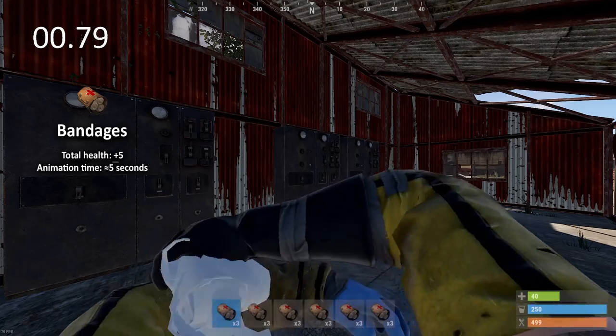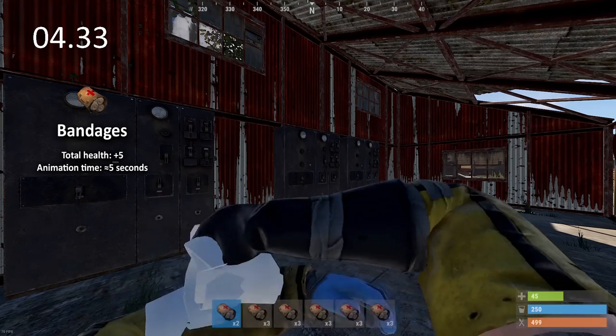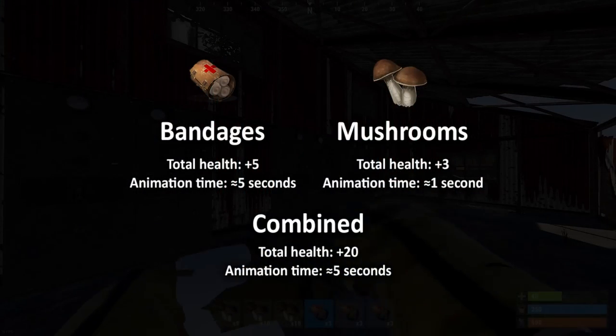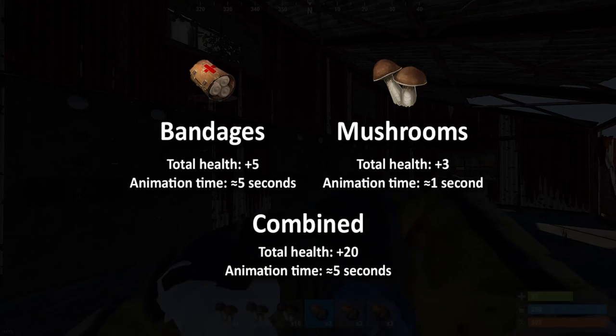Bandages have a just under 5-second animation and provide 5 health instantly when complete. This means that when using bandages and eating mushrooms at the same time, it's possible to get roughly 20 health every 5 seconds, or 4 health per second.